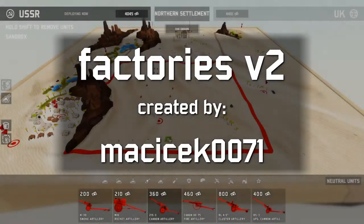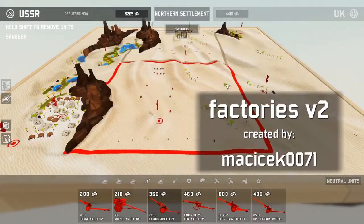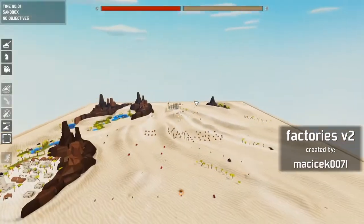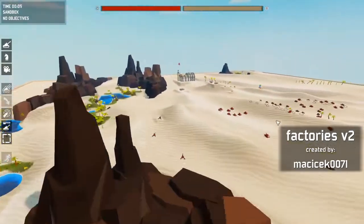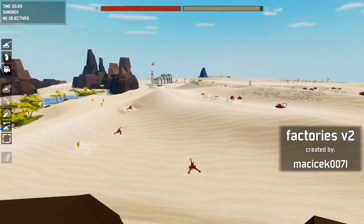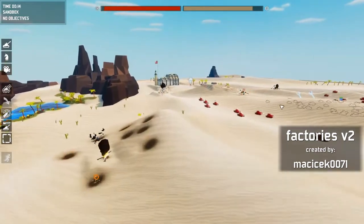First up, Factories version 2 is a mod by a Steam user named Machicek0071. It's a scenario with five easy but fun missions. Easy because you have no money limit so you can do whatever, and I've had fun playing it even on the flat map actually.